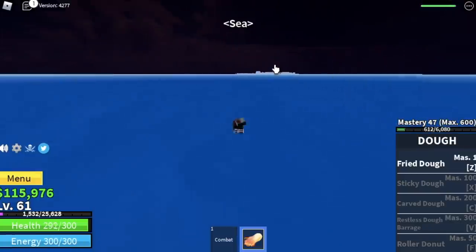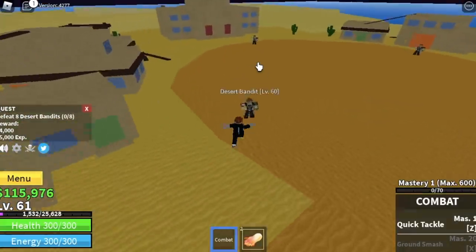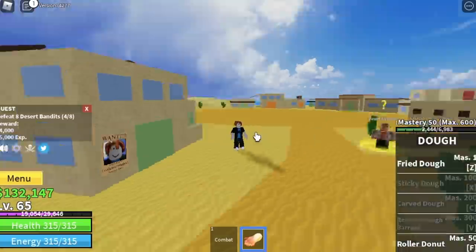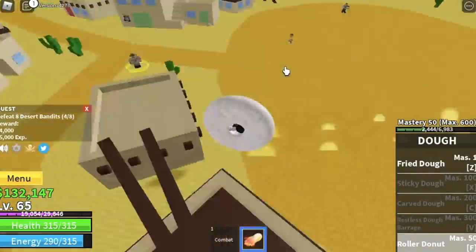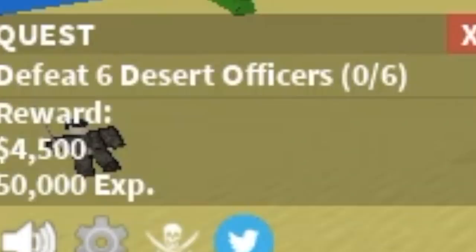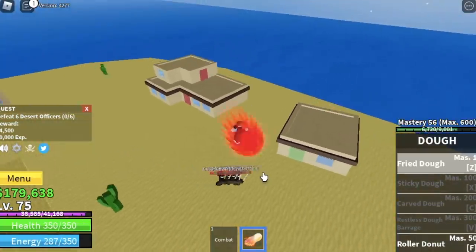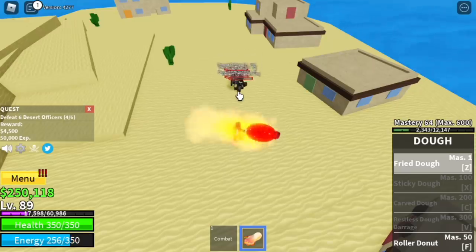Now we go to the next island — the Desert. We'll start with the Desert Bandits; you need to defeat eight, luring four at a time. The goal level here is to reach 75. Before that, we've unlocked our second skill — the Roller Donuts. This skill doesn't damage enemies; you use it to travel faster. Note: you cannot use it in water. After reaching 75, proceed to the Desert Officers — defeat six, lure four at a time. If the area is tight, dash, keep distance, and aim your skill between you and the enemies. The goal here is to reach level 90.